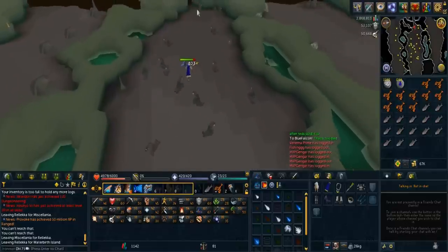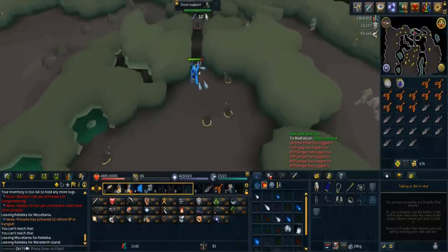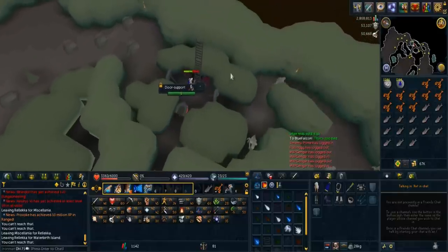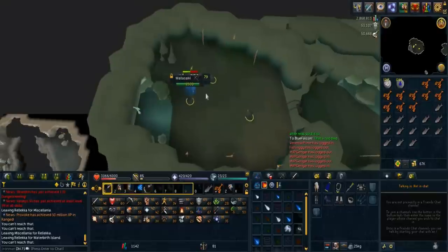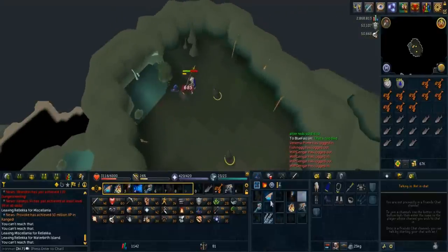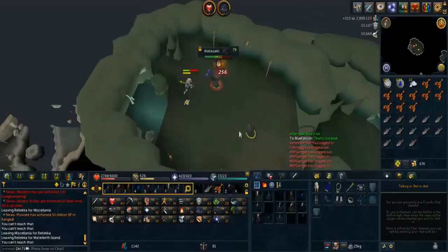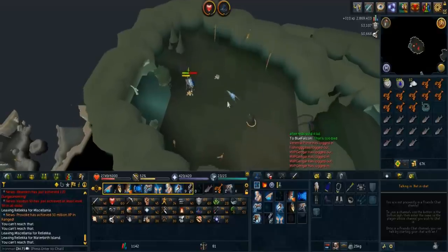Kill them until you get your skeletal gloves, boots, a fibula piece, a skull piece, and a rib cage. This shouldn't take you more than two trips if you are somewhat lucky, as the drops are uncommon and not rare. Also, if you have time on the same trip, kill some Dagannoth for six Dagannoth Hides as you will need them later. Finally, go south of the Waterbirth Dock and claim your new armor by talking to Peer the Seer, which requires Fremennik Trials to talk to him — that's why you need it.